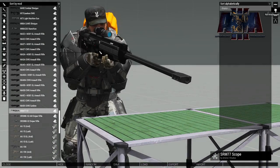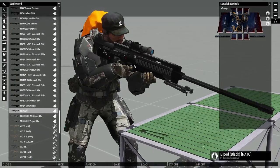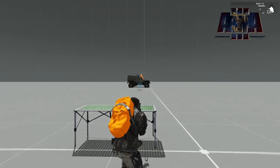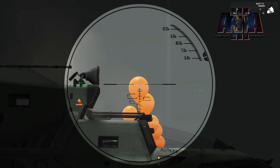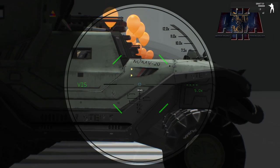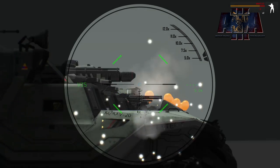It works with rail systems so you can set up a laser pointer or a UTG Defender, and of course it works with bipods. Personally I like the NATO bipods because they're those big looking bipods and for a big gun like this it just looks better. You can get a first person look at that scope. It comes with a 10 round magazine.